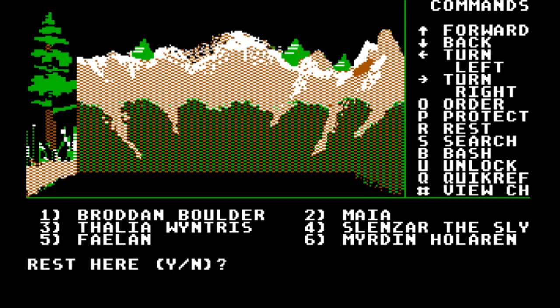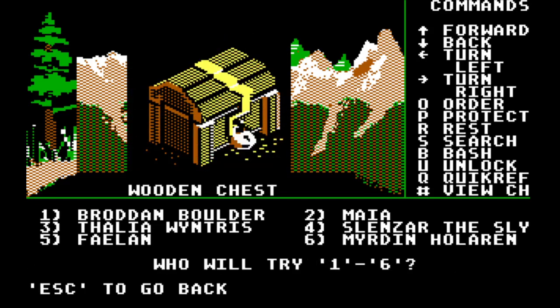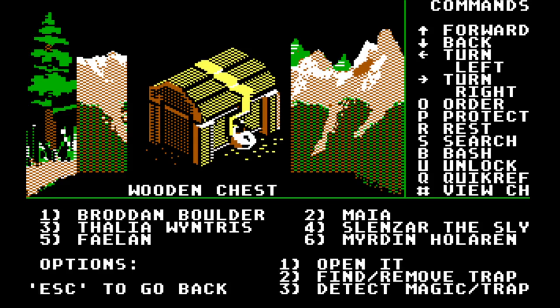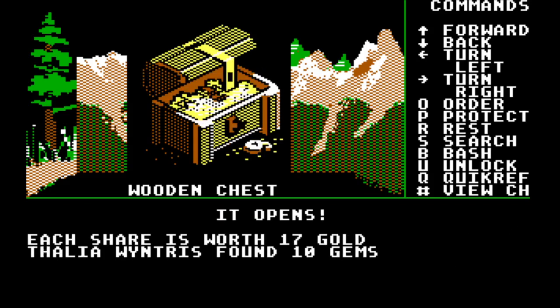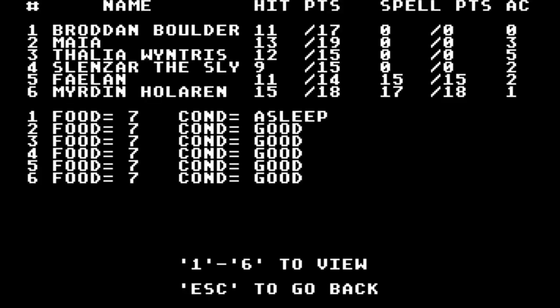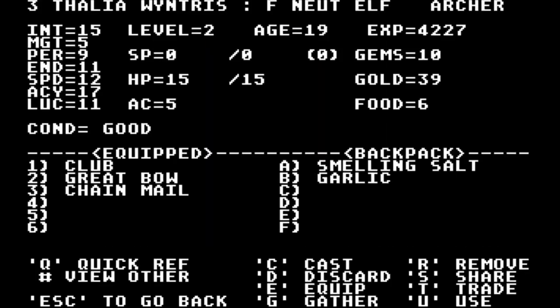We need to rest. Search — a wooden chest. It's a magical trap, so I'm gonna try Myrdan. Nope, I guess Lanzar's the best for that. 17 gold each. Thalia, why are you asleep? Thalia has gems for some reason.